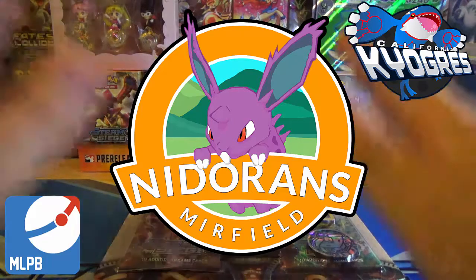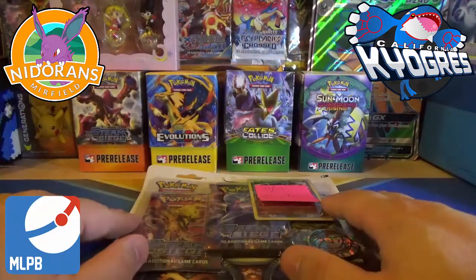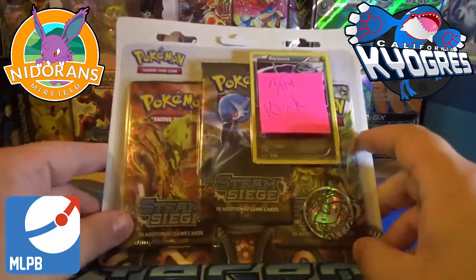There's an apostrophe S in there. If you have not checked out their channel, it will be linked down below in the description and the iCard in the upper right-hand corner. We are facing off in week number four with a three-pack of XY Steam Siege.